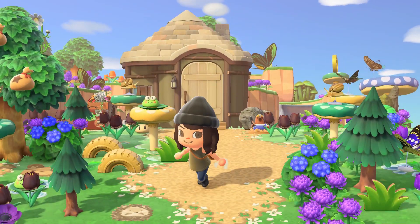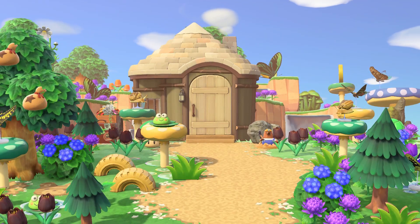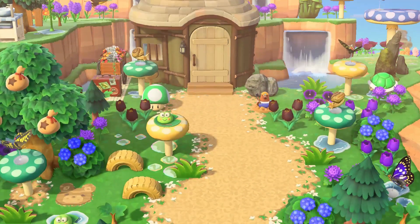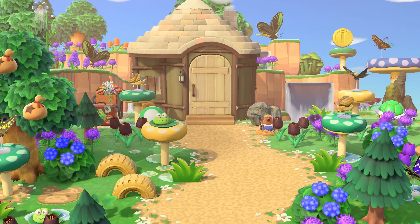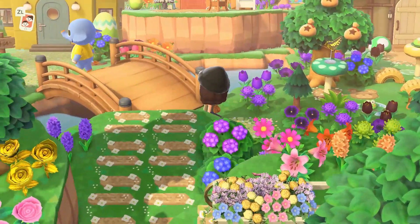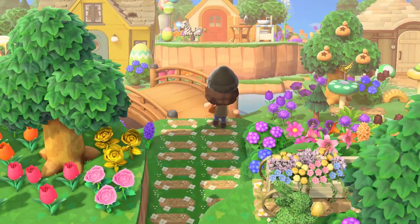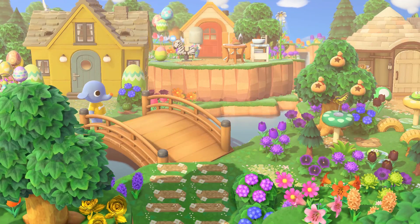Even if this weren't a Winnie the Pooh themed island, if you just wanted inspiration on how to use different items — how to use the Mario items, how to use the money tree — this is a great source of inspiration. Even just using different colored flowers. This knocked it out of the park. Oh and we have a friend right here — hello! I love how you don't usually see bridges so close to cliffs like this. I'm curious now — what an absolute cutie!